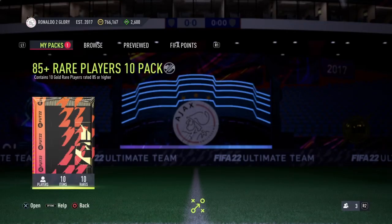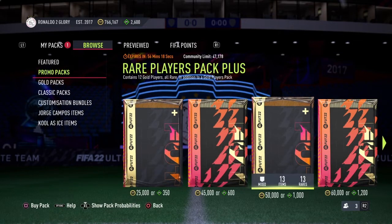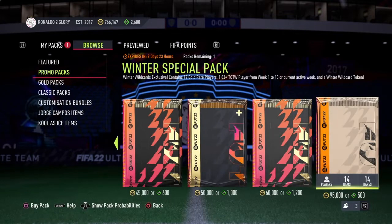What have we got? So that's that. Anything in the store — we've got this Winter Special pack. It contains 12 gold rares, an 83 plus Team of the Week player, and a Winter Wildcard token.